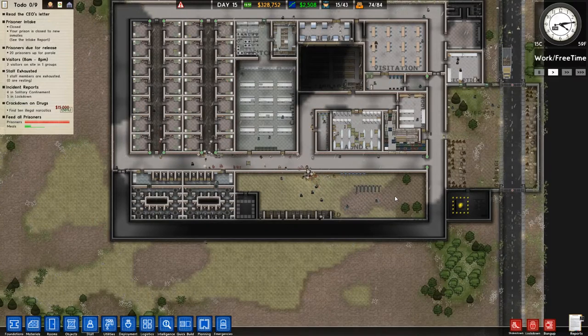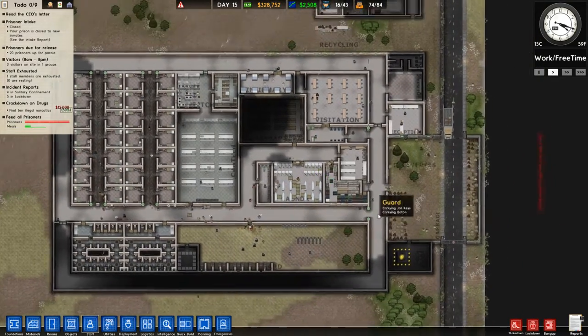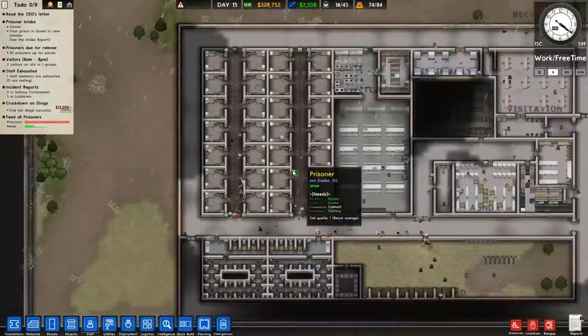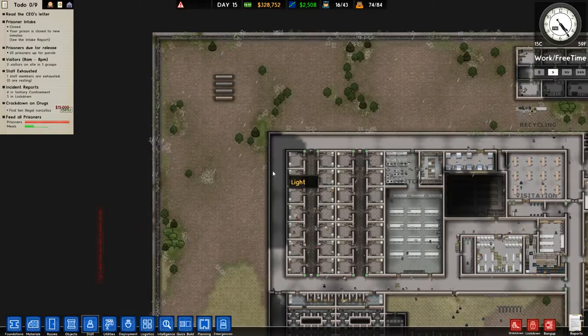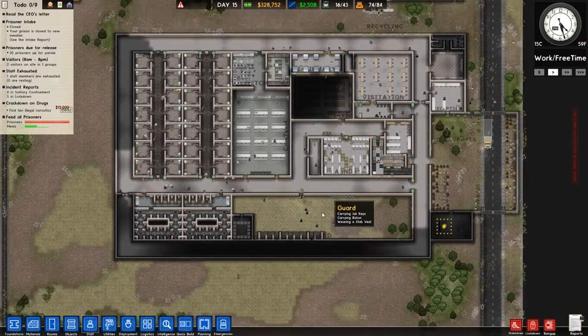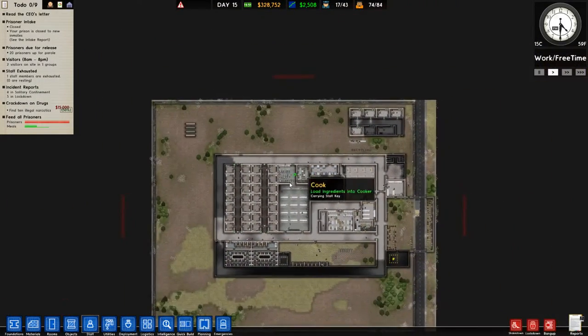Hello everybody and welcome back to Prison Architect 2.0. My name is Twisted, and today we are still missing quite a few rooms, so we should probably get that taken care of. It's not really urgent, but we should do it. What else do we want to do? I want to get some more rooms in here. I think this is a good location for a bunch of rooms, but I also want to get a yard. My plan for the prison is this.